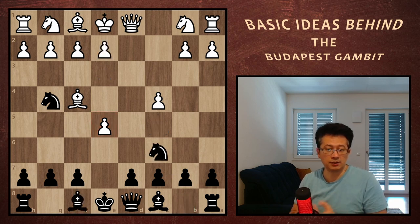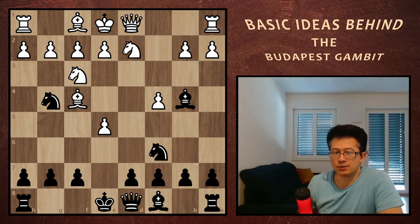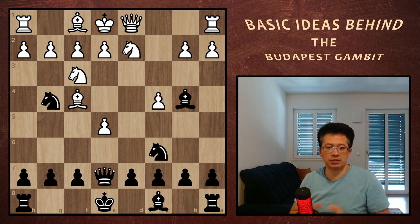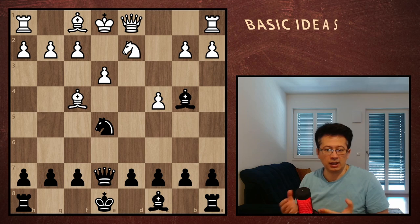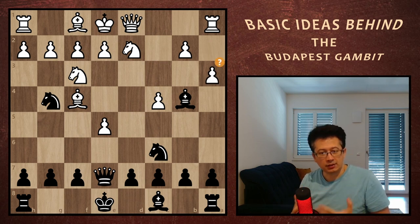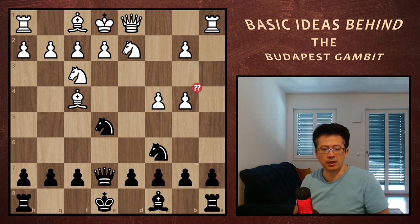Black usually plays knight c6 and white defends the pawn again. Since there is not much behind bishop c5, we go to b4 in order to provoke knight bd2 — we'll have a nice trick to try. We attack the pawn with our queen, which in this case cannot be protected. That's fine with white; they just continue development playing e3, then we regain the pawn and the game is roughly even. However, if they are willing to waste a move and play a3 instead, we have a little trick: ignoring the attack and simply taking the pawn on e5. If white takes the bishop, there is a beautiful smothered mate on d3.